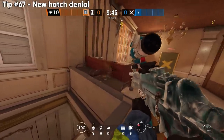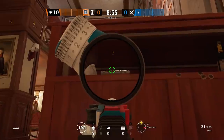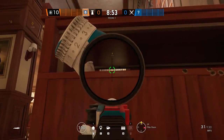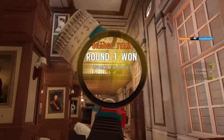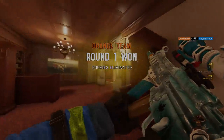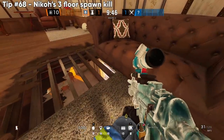These next two angles are ones Nico showed me on the Cafe rework that have always stuck with me — I find them really strong and fun to go for whenever playing Cafe. First one is an angle to deny the hatch drop or anyone pushing the new balcony, and the second is kind of a spawn kill but more of an early kill as they approach the wall.